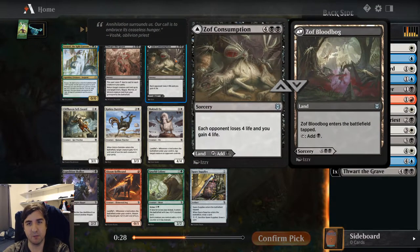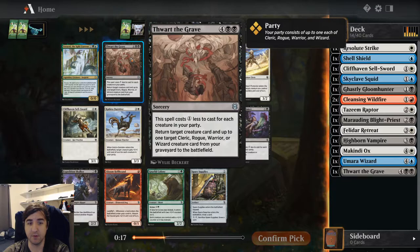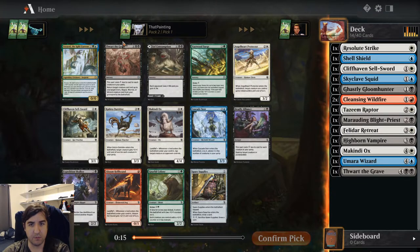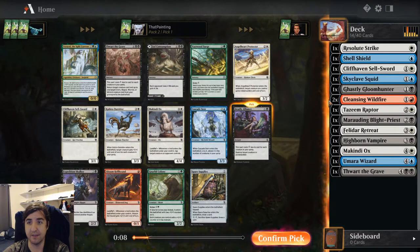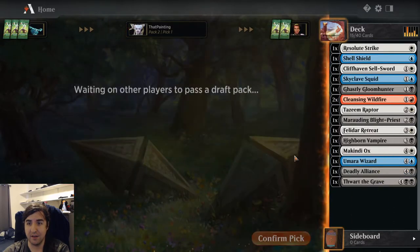There's Zoth Consumption, which is a fine spell-land — being able to drain your opponent for four has ended quite a few games I've seen. There's another Thwart the Grave, which is also excellent. But there's also Deadly Alliance, and I have a deadly low amount of removal. Let's toss these Wildfires for now.